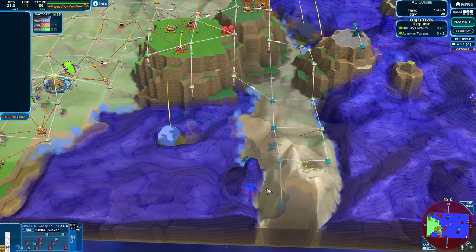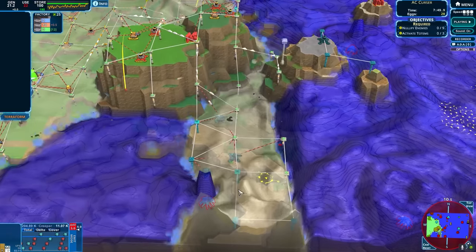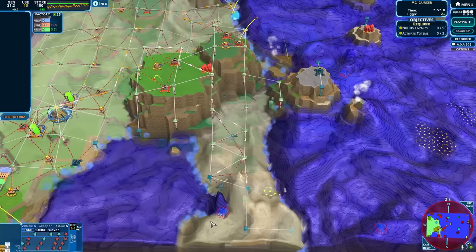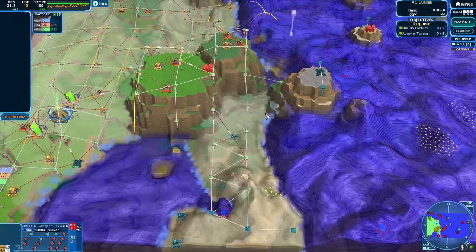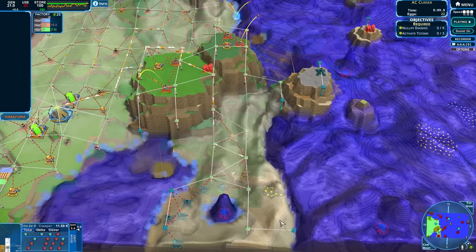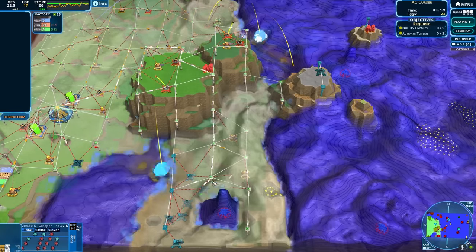But as we push back certain areas and begin to take them, it means the others will be producing more creep effectively, because at the moment they're all just pooping out a tiny little amount. But whichever is the last one we attack, that will be pumping out at full effect.